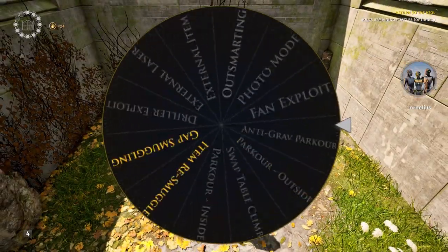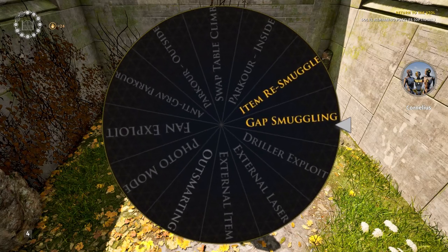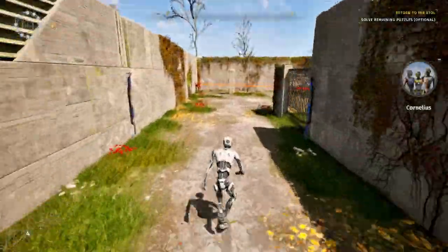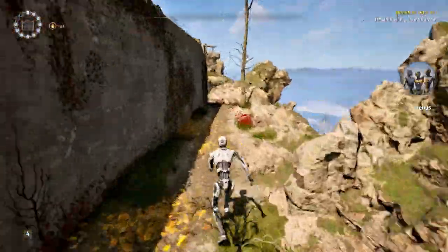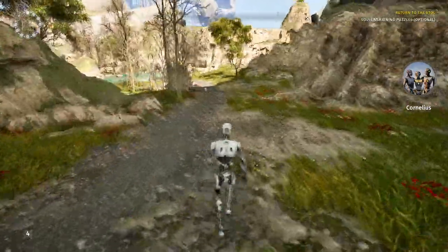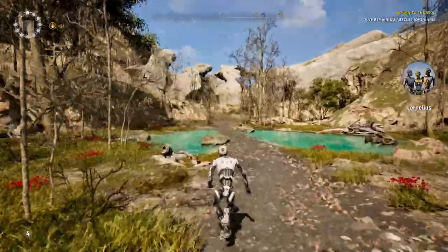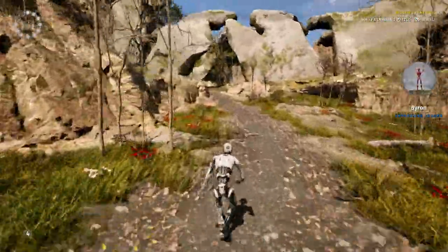Spin that wheel one more time. Gap smuggling. This is a very valuable skill that we first learned in West 1 and continued to use throughout pretty much the entire series. This is a very easy and very reliable way of getting items into and out of puzzles, even if you can't get over the wall. And this one is going to let us very easily and quickly solve non-overlapping magisteria in East 3.